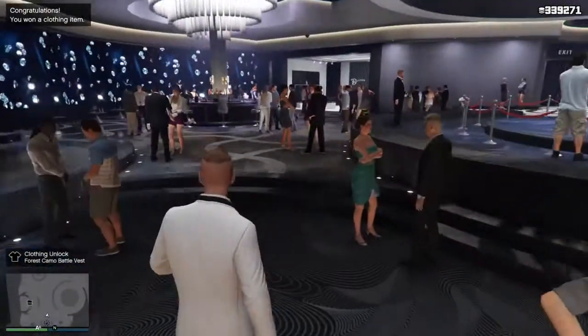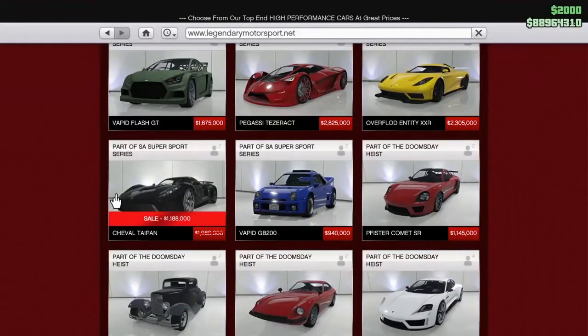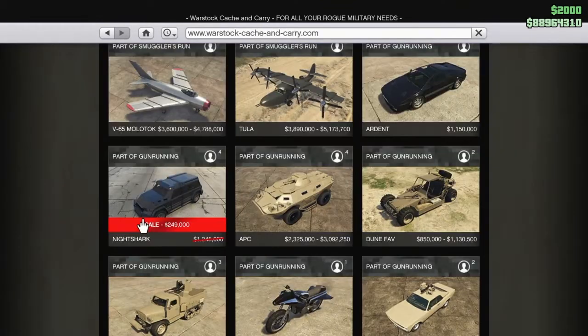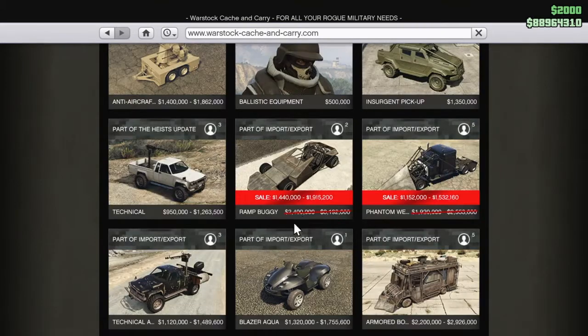So let's get straight into the discounts. This week you can see 40% off the Taipan. The Armoured Kuruma — if there's one vehicle I recommend you buy or consider this week, it is the Armoured Kuruma. The Night Shark — I'm not too sure, it might be a Prime Gaming benefit. But the Buggy and the Phantom Wedge are also on discount this week.